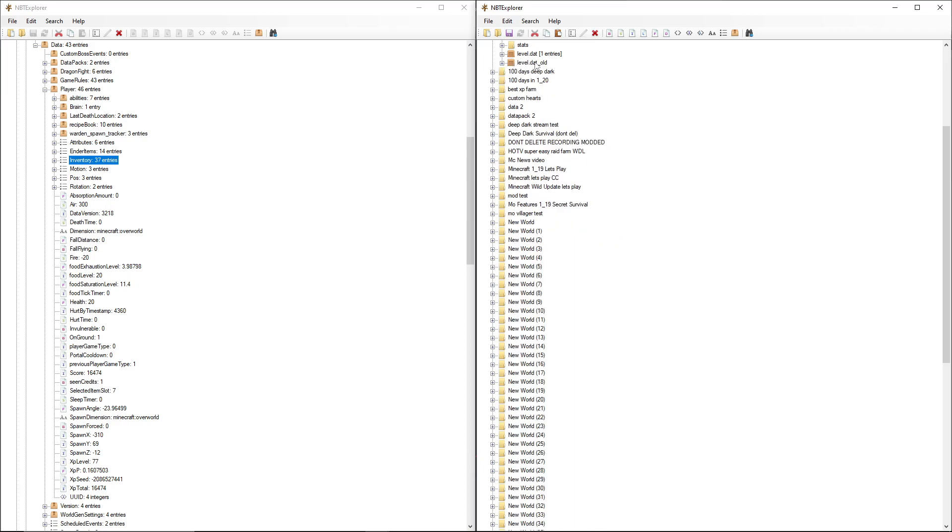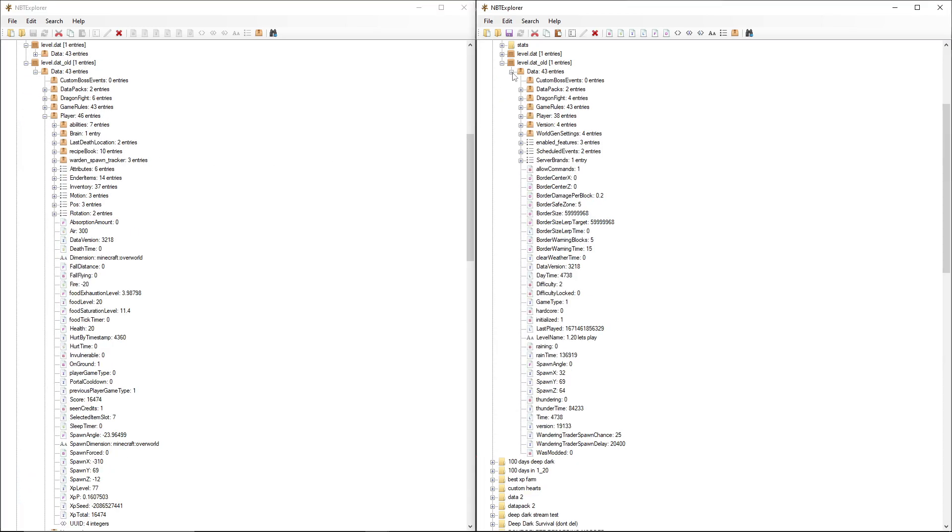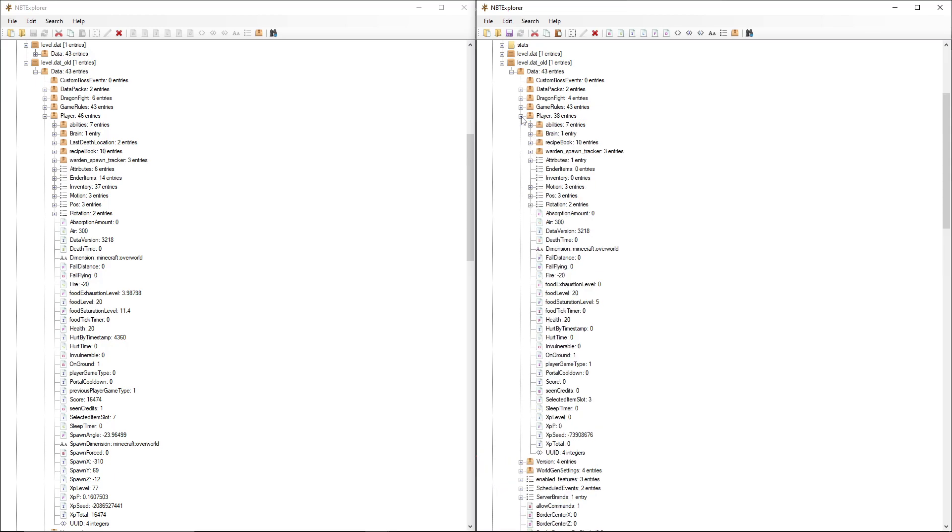Finally, we need to do it for level.dat_old one last time. Go to Data and then Players on both sides. As you can see the Inventory is right here — delete that. Then find the Inventory in the old world's level.dat_old, copy that and paste it over here. Now that's done.